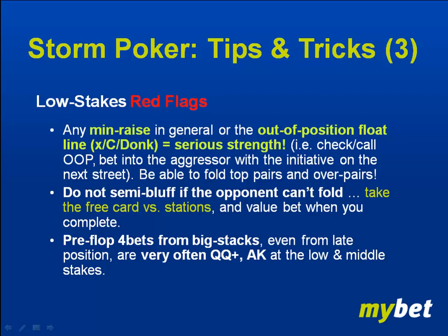Back to tips and tricks number three, last point. At the low stakes — and I've played a lot at the low and middle stakes — pre-flop four-bets from big stacks, especially from big stacks even from late position, are very often going to be queens or a better ace-king at the low stakes, at least, maybe the middle stakes. Just have that in your mind.